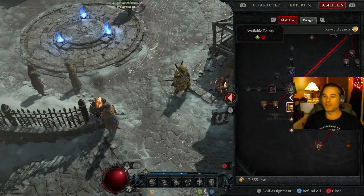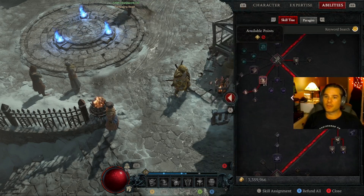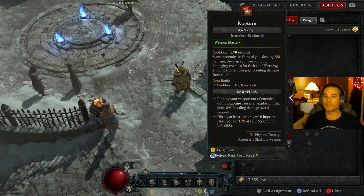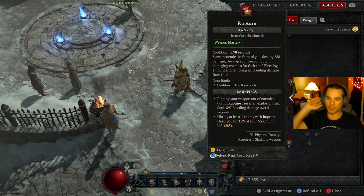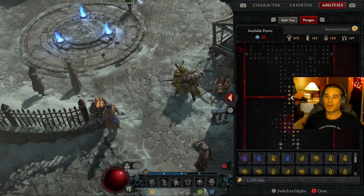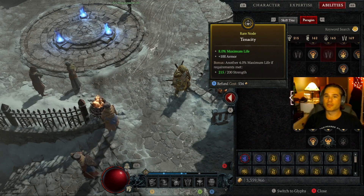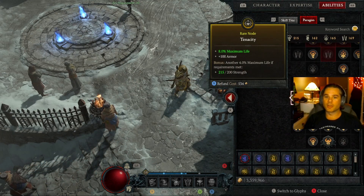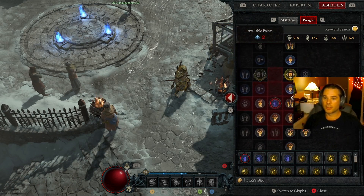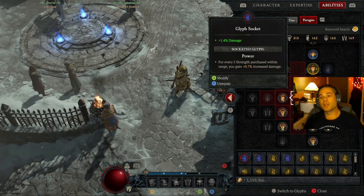I really haven't seen many people using this specific build, but I'm having fun with it. Rupture works okay — I actually prefer death blow, but the gear I have just kind of makes more sense to go with rupture. My paragon tree is just kind of all over the place for now. I'm grabbing nodes that give you eight percent more life, twenty percent more damage, and a one point four percent damage increase.